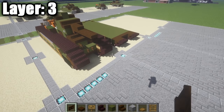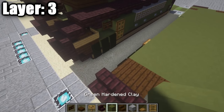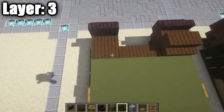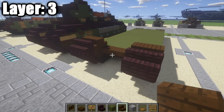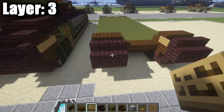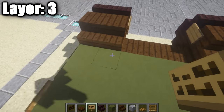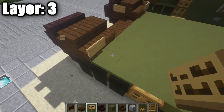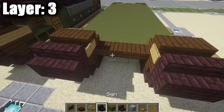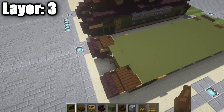Go ahead and move on to layer three. Start by taking your netherbrick stairs, placing down two on top in the very front. Then take your dark oak wood stairs and place down two back-to-back on either side to create a wheel-looking shape. Place signs on the dark oak wood stairs on the inside and outside. In between the stairs, on top of the dark oak wood upstairs, place down three green stained clay full blocks, then a dark oak wood fence gate on the center block.